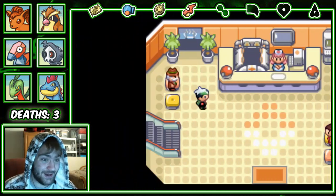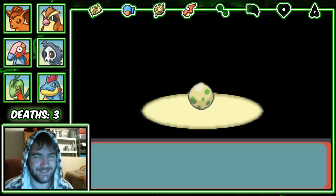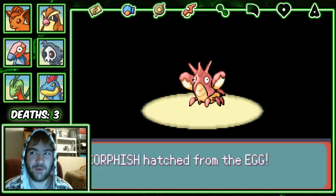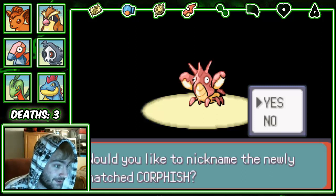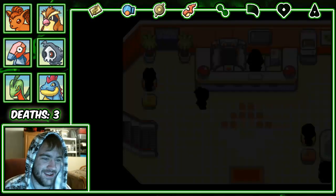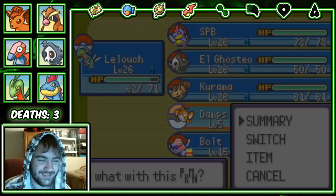I really want to get a Fighting type — anything Fighting will be really useful for this next gym battle, or anything with Protect will be super useful and super trolly. It's another Corphish! Well, we've hatched both Corphishes now because I believe there's only two in the entire game. Although this one's shiny, so this one is going to be named 'Damps.'